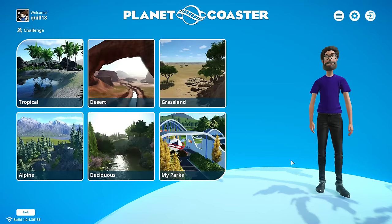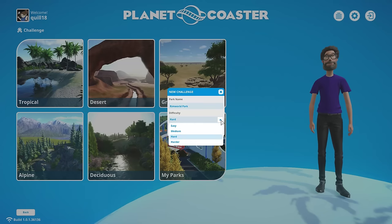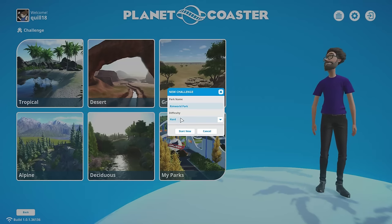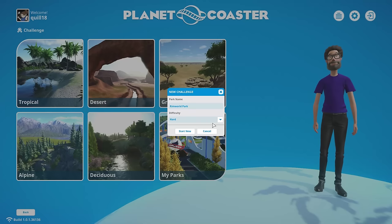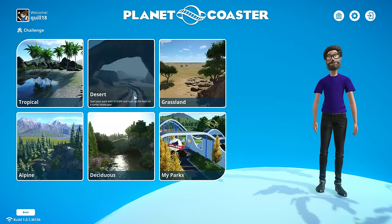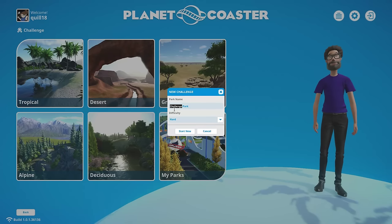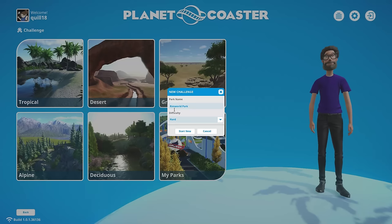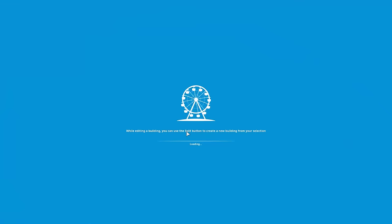I'm going to go ahead and play this in challenge mode. I'm going to choose the desert map because I want to make it look like a Rimworld place, or maybe it's going to be an oasis or something like that. You can choose the difficulty over here, and one of the things I'm not sure about is if the difficulty tunes how much money you start with. The desert says start with $15,000, but on hard I'm not going to start with $15,000. It may also make it so that people are less willing to pay, they might be crankier, maybe your rides break down more.